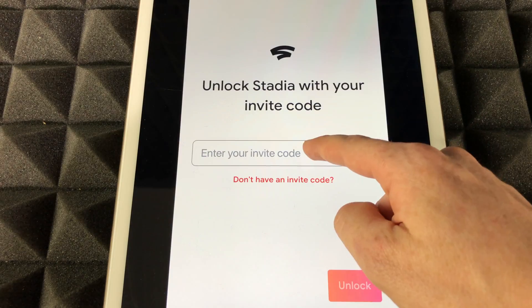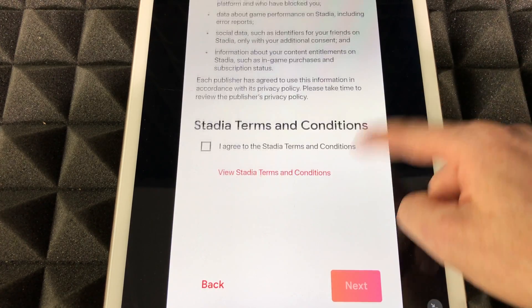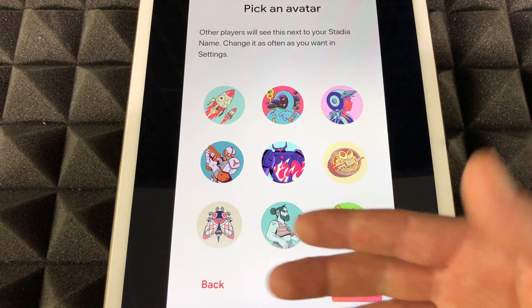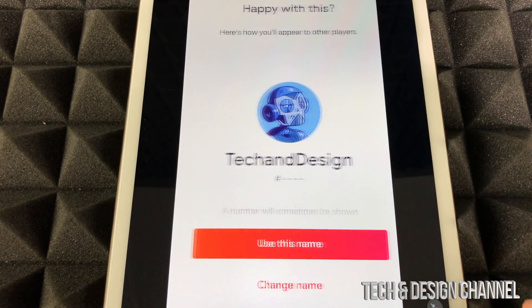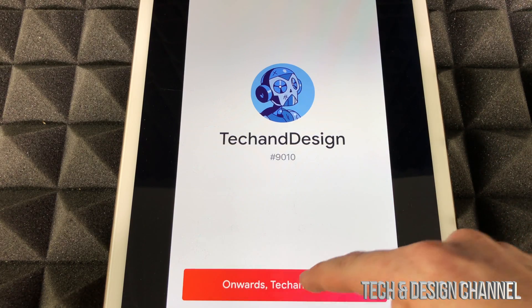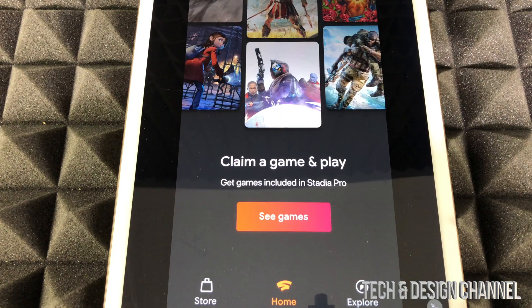Copy and paste that code into the app — we're just gonna paste the code right here. Tap below where it says 'Let's go,' scroll down a little bit, click on 'Agree,' then hit next. At this point just choose any avatar you like, then hit next and choose your Stadia name. It's gonna ask you for your credit card, so just put in your credit card information.